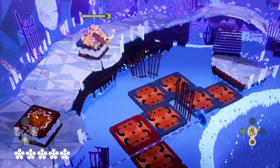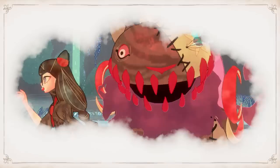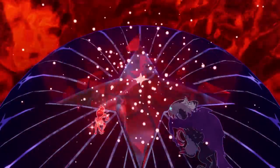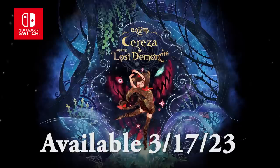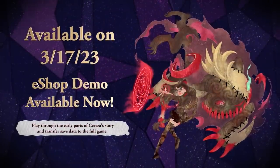Though the journey ahead will be tough, together the duo may have what it takes to overcome this treacherous, fairy-filled forest. See how they get on in this enchanting storybook adventure that'll leave you spellbound. Bayonetta Origins: Cereza and the Lost Demon is coming to the Nintendo Switch system March 17th. Pre-orders and a free demo are available now on Nintendo eShop.